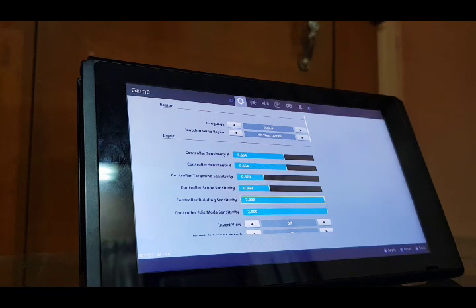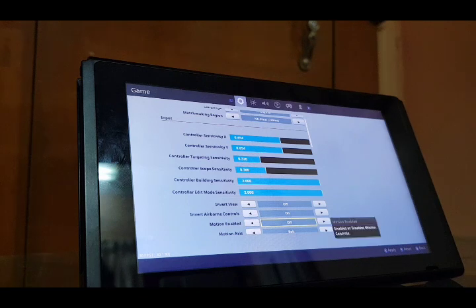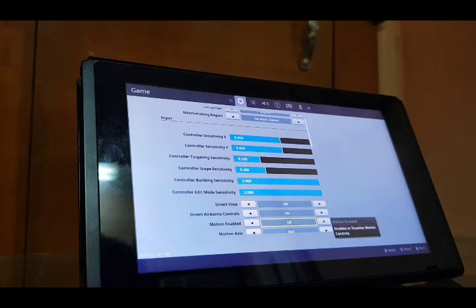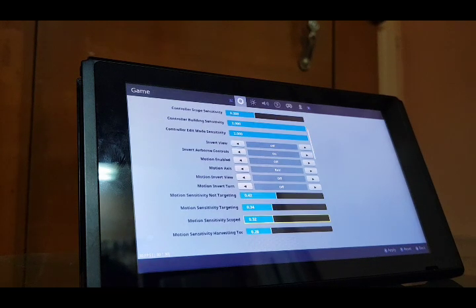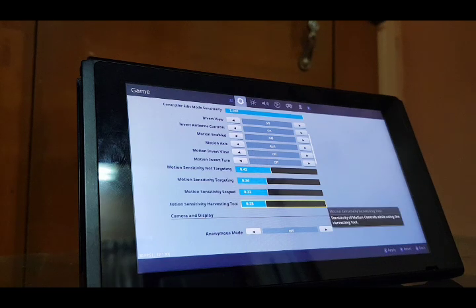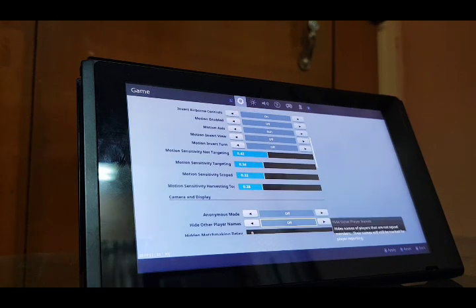For build and edit, use the fastest. No airborne controls — that's for the airplane and we don't use it. Everything is not inverted, and leave the others as default.